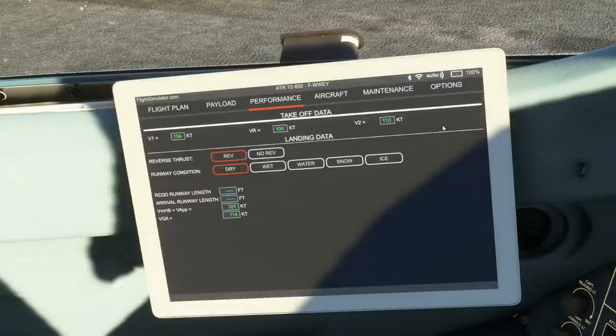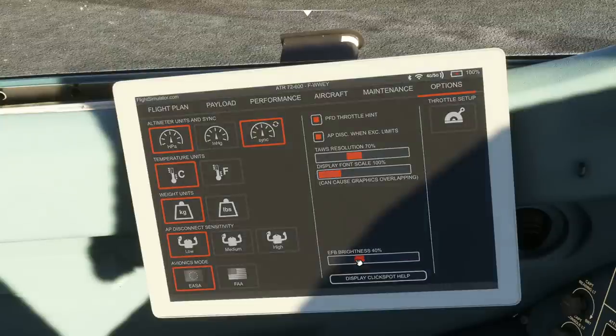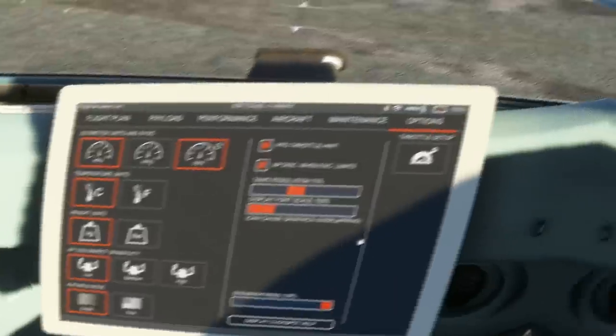They have also added a couple of new options into the options page — EFB brightness, which is beneficial if you're flying at nighttime, and you can also change the display font as well. Just be careful though, as it does say it can cause graphics overlapping.